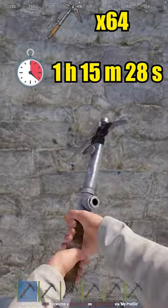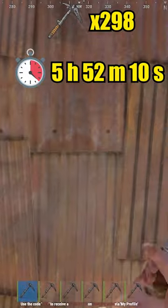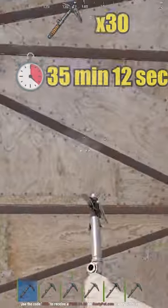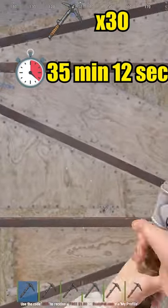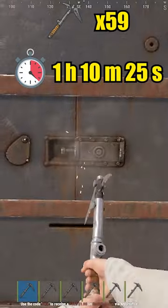Stone wall takes 64 for hard side and seven for soft side. Metal wall takes 298 for hard side and 30 for soft side. Armored wall takes 596 for hard side and 59 for soft side.